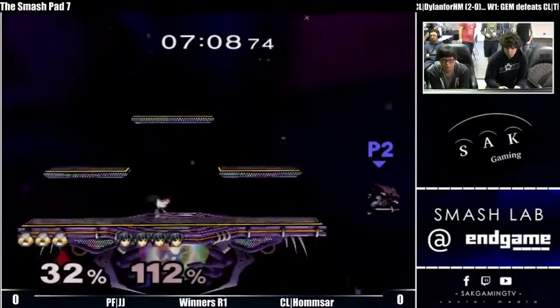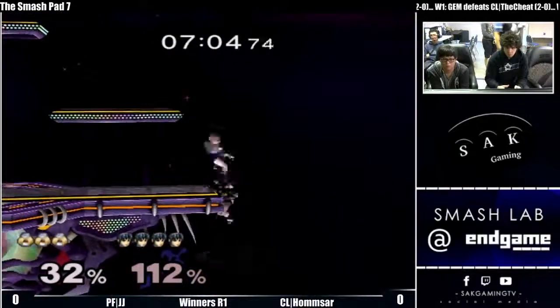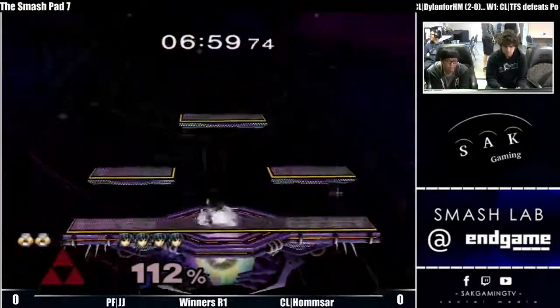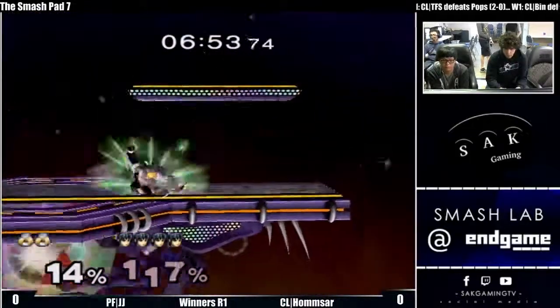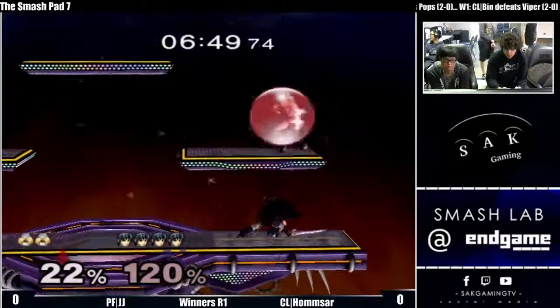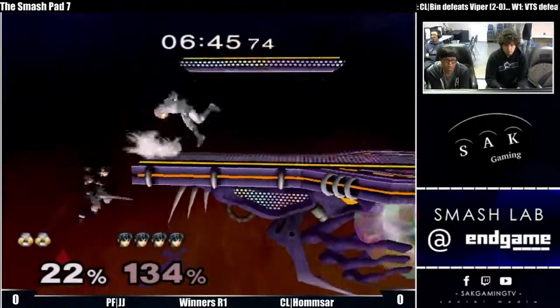Gets to the tech chase but doesn't get too much off of it. My friend touches my neck with his freezing hands — he 'dukes' him, is what we call it. Duke fans — he dukes him. That up tilt to down tilt is the Duke setup. There was a tournament set where Duke got it six of the eight stocks, I'm pretty sure, and he won the set with it too.